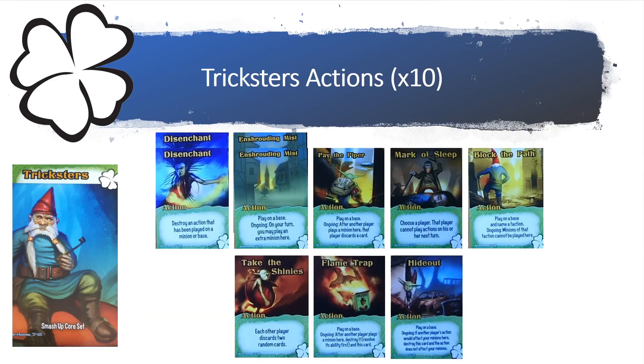There are two Disenchant actions that say: destroy an action that has been played on a minion or a base. You have two Enshrouding Mists that say: play on a base, and ongoing, on your turn you may play an extra minion here.